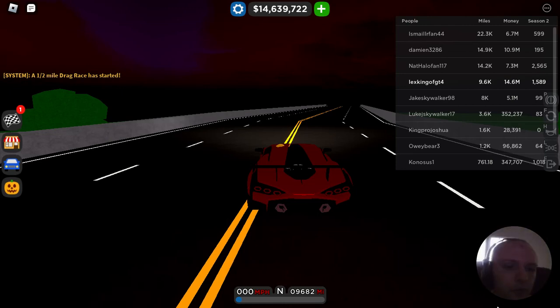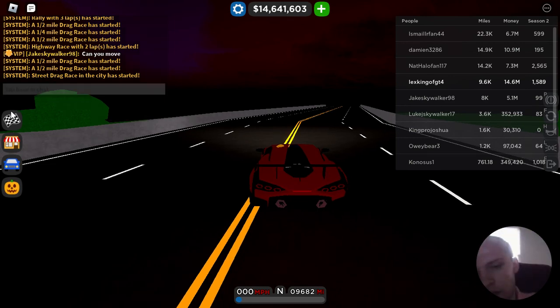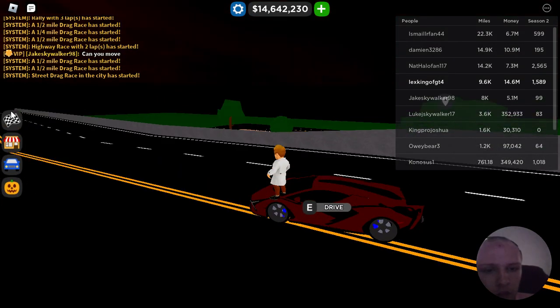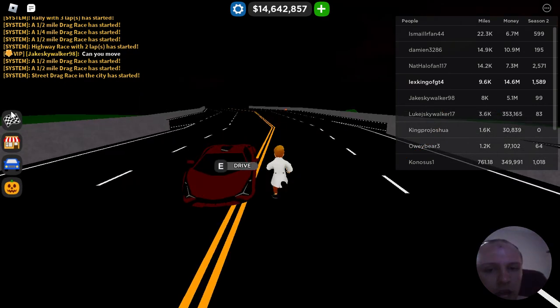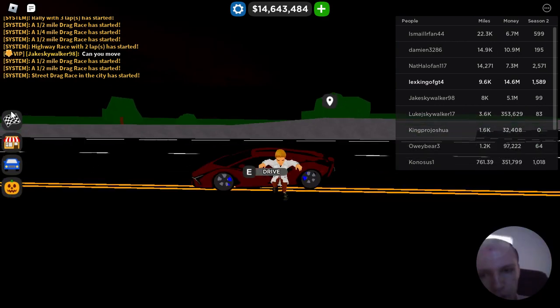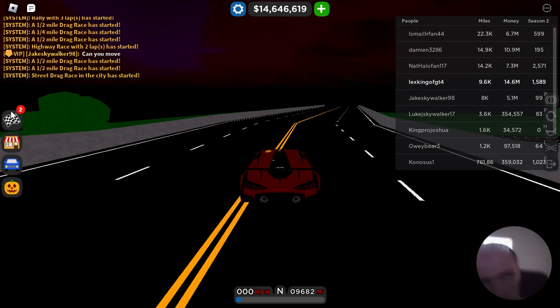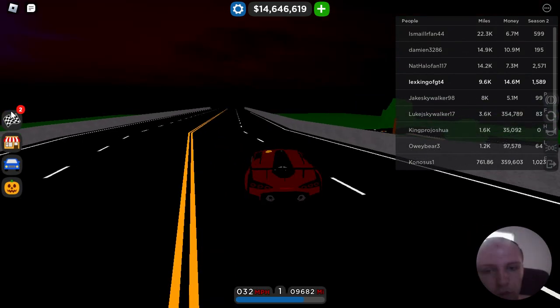What's going on guys? Welcome to another episode of Roblox Car Dealership Tycoon. I'm Alex Hops and this is my YouTube channel. In this episode we're going to be driving the Lamborghini Sian as the Wraith. I put a burgundy paint job with dark grey wheels and black interior to make it look like the Wraith.